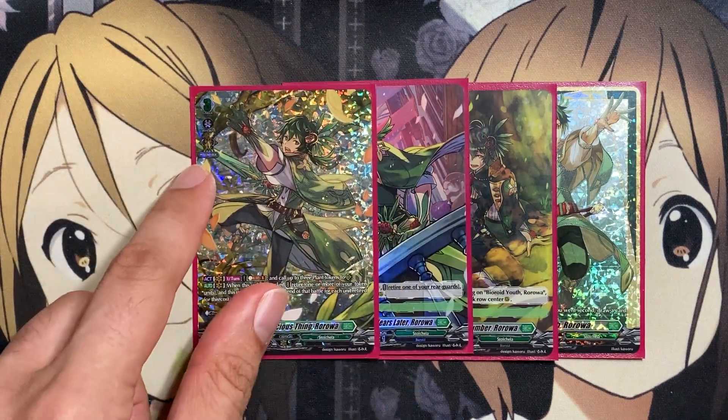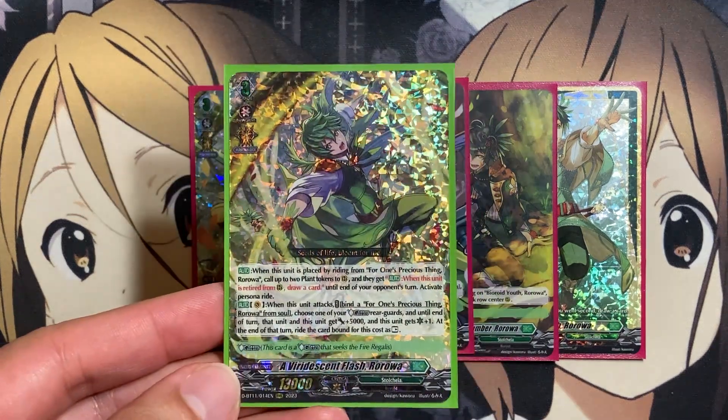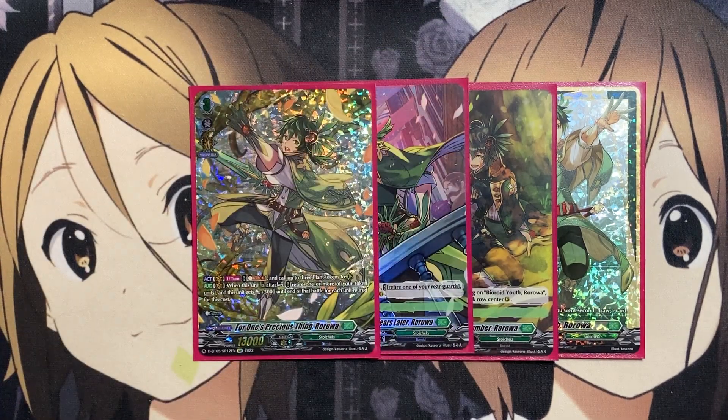Our main go-to Grade 3 in the ride deck is For One's Precious Thing Roroa. It has a Soul Blast to call up to three plant tokens, and when this unit is attacked, retiring one or more of your token units gives it plus 5,000 for each retired unit, using those tokens for added shield power against your opponent's attacks.